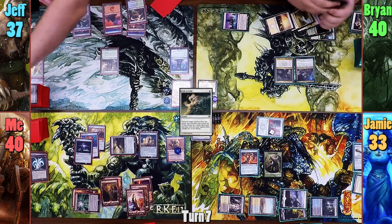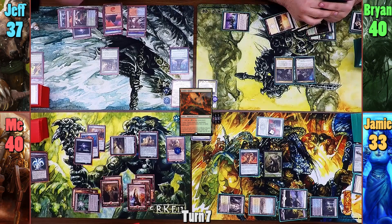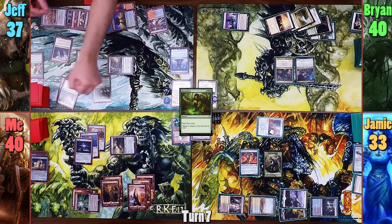Jeff draws for turn, revealing a Gruul Signet. He then plays a Cinder Glade, which comes into play untapped, and asks again how much we all like Duretti. He then pays 5 to cast a Scavenging Ooze and destroys my Solemn, which lets me draw a card. Jeff then moves to combat and takes out Duretti. In his second main phase, he casts the Signet and reveals a Command Tower. Jeff then casts Harmonize, drawing the tower and revealing Genesis, Asceticism, and flips a Courser of Kruphix on the top.